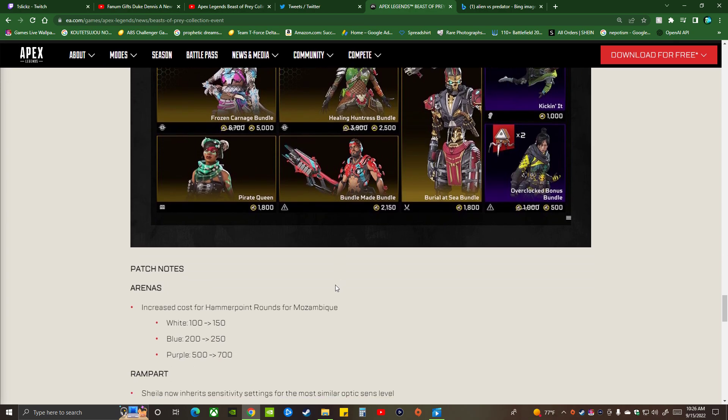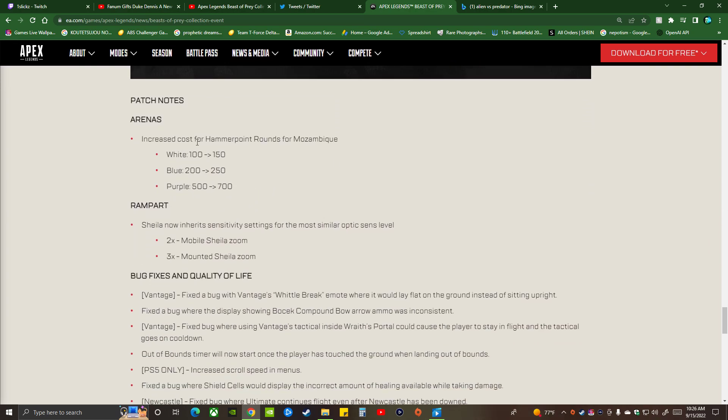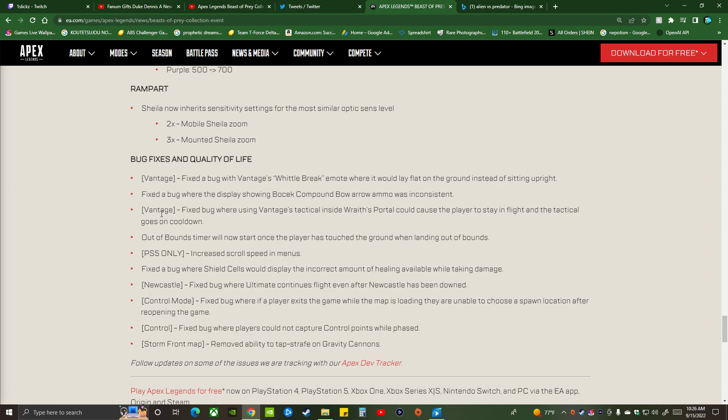My favorite skin is Pirate Queen — so if you haven't got that skin, here's your chance to get it September 30th through October 4th. Patch notes: Arena freeze cost for Airport rounds from Mozambique, Rampart Shiela. Now inherent sensitivity settings for most similar optics — sense level 2x zoom, 3x zoom and above. Fixes and quality of life, PS5 only: increased scroll speed menu.